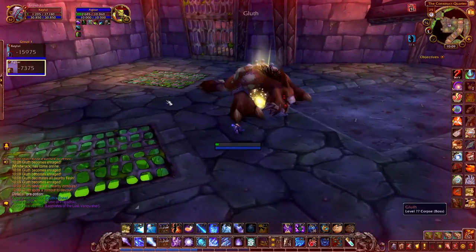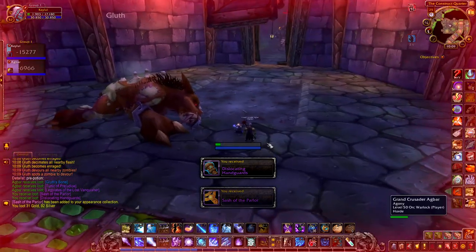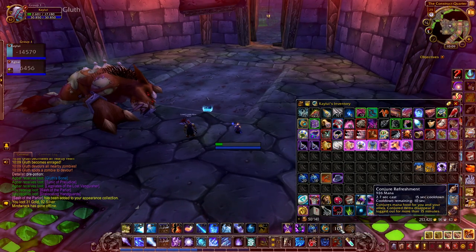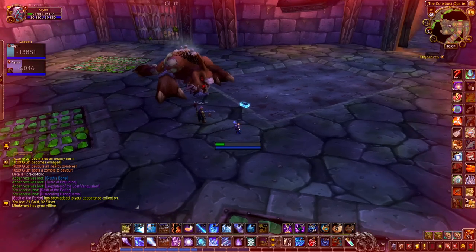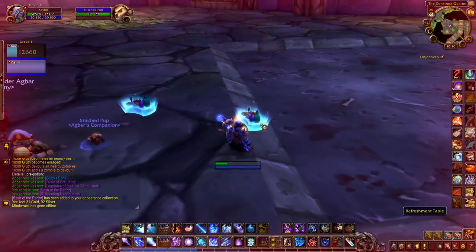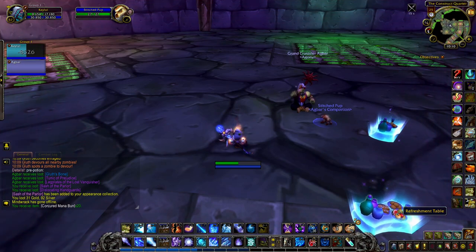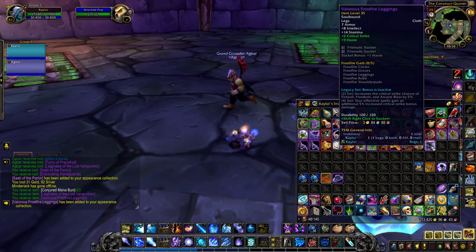Alright, so that's what a Decimate looks like. Oh, you got a pet! Nice — Gluth's Bone. Alright, here's my new pet — wait, did I summon different food? Let's check it out — look at it! It's Gluth! There he is, that's awesome. Oh, I'm making mage tables because I'm in a raid. Almost too convenient. Alright, I got some Naxx legs now.